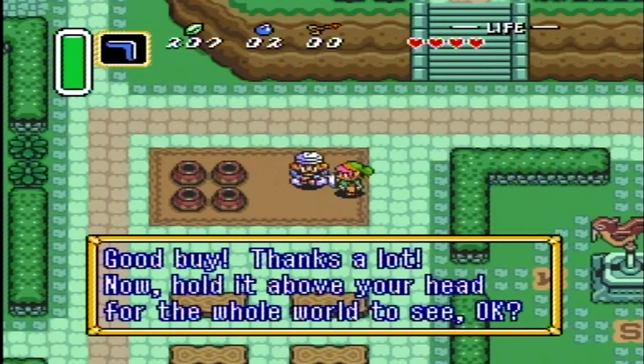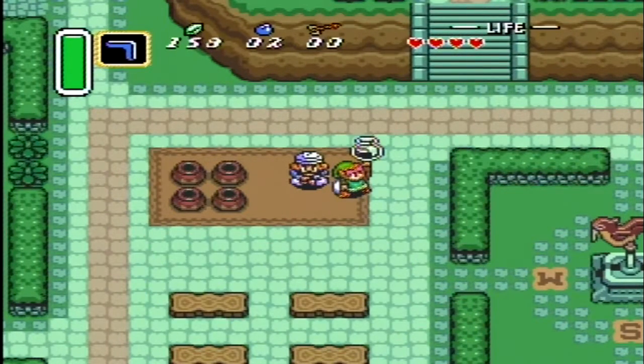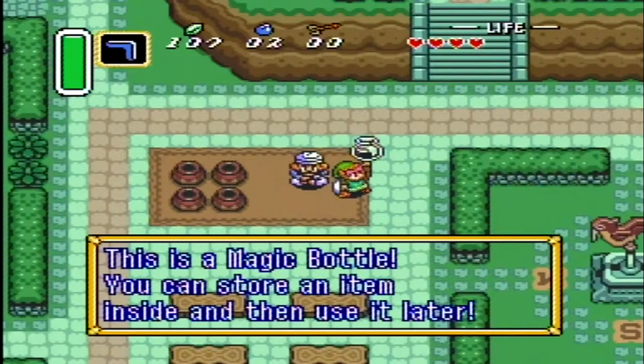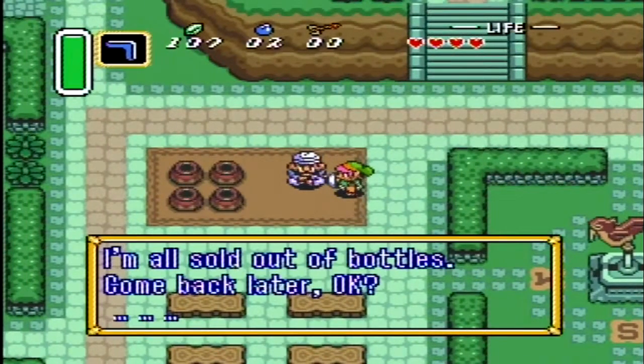Good bye. Thanks a lot. Now hold it above your head for the whole world to see — it's good for business. This is a magic bottle. You can store an item inside and then use it later. I'm all sold out of bottles. Come back later, okay?